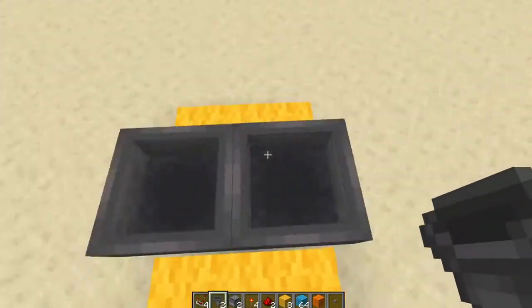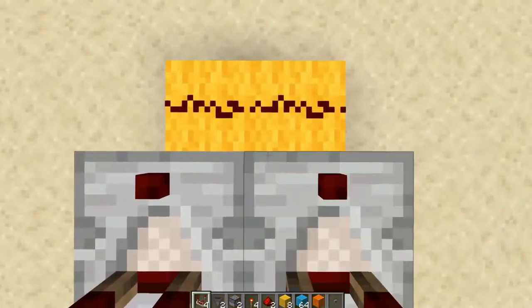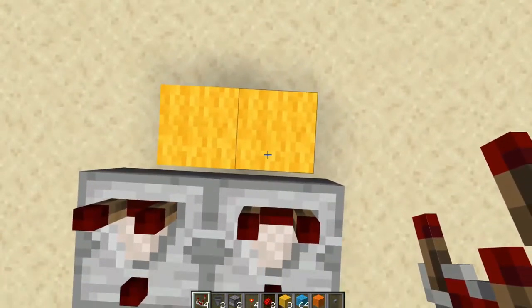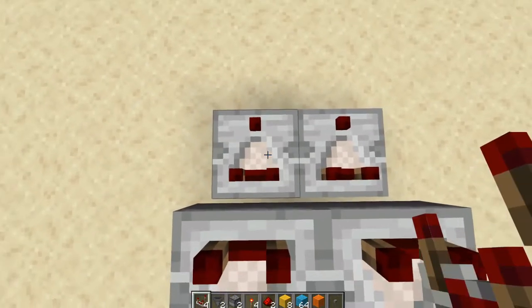Facing toward the redstone dust, we want to place two comparators on top of our hoppers, crouching so that we're not accessing the hopper inventory. On top of these two torches we're going to put our two hoppers facing into each other — place one hopper down, place one facing in, break the other one, and another hopper into it. Then facing away from those comparators on the building block on the other side, place two more comparators.